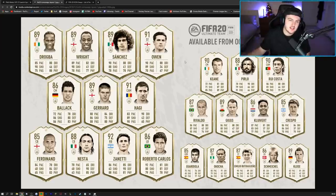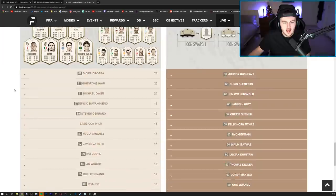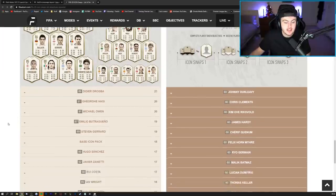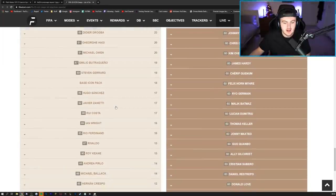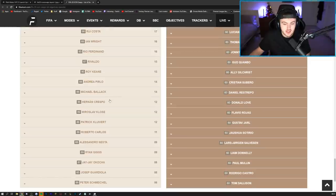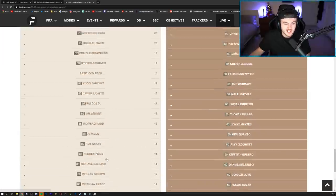They had a tier system — Drogba was 23 tokens, with 24 total available. Haji was 20, Owen 20, Butcher 19, Gerrard 19. The base icon pack was 18, Hugo Sanchez 17, Zanetti 17, Rui Costa 17, Ian Wright 16, Rio Ferdinand 16, Rivaldo 15, Roy Keane 15, Pirlo 14, Ballack 14, Crespo 12, Klose 12, Vieira 12, Carlos 11, Nesta 9, Ryan Giggs 9, Okocha 8, Guardiola 8, and Schmeichel at 6.